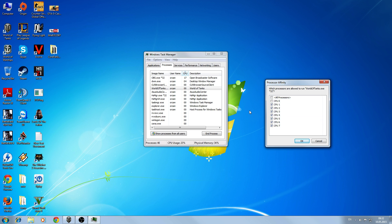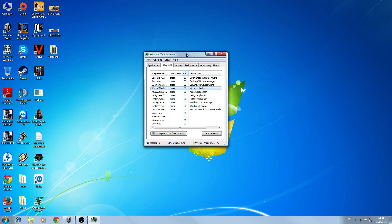For example, mine uses CPU one, two, three, and four for the game, and I have OBS on CPU zero, five, six, and seven — just as an example. So what you want to do is uncheck CPU zero, then press OK.